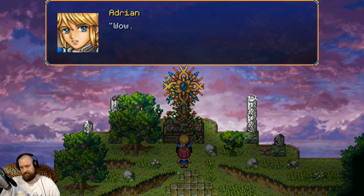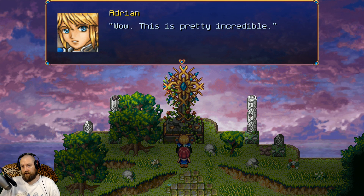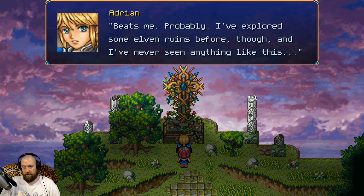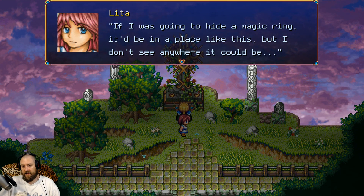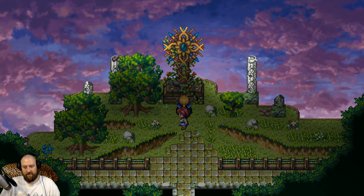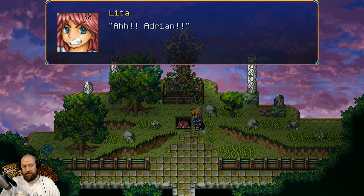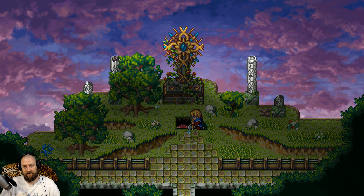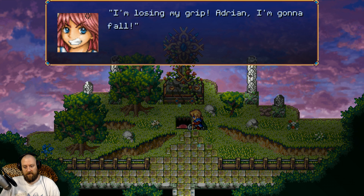I already killed some boss so — wow, this is pretty incredible. 'There's hardly any tarnish on it, do you think it's elven?' 'Beats me — I've explored some elven ruins before and never seen anything like this. Let's see — if I were going to hide a magic ring, it'd be in a place like this, but I don't see where it could be.' Trap! Adrian, I'm in some black hole. 'Something opened up under my feet — I'm losing my grip, I'm gonna fall!' 'No, take my hand!'